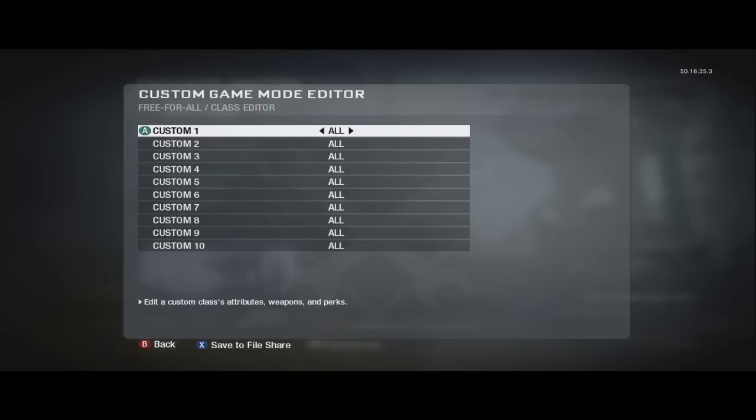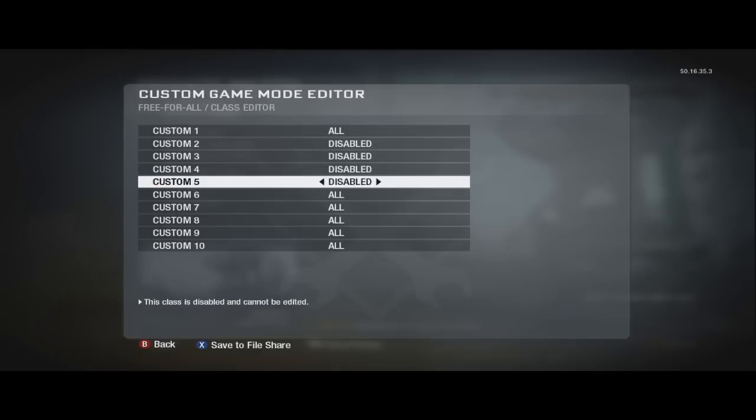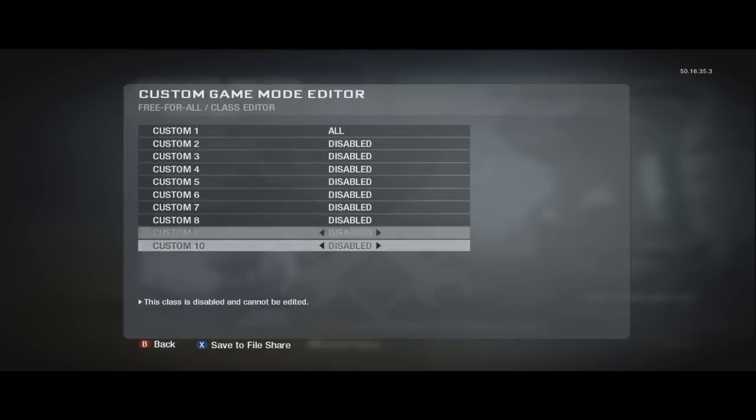Go to class editor, go to custom classes, press on that, press A on that, and make sure all these are disabled except for one class.